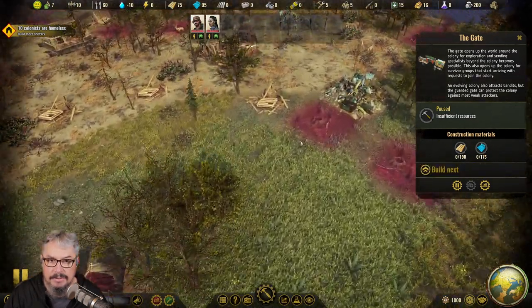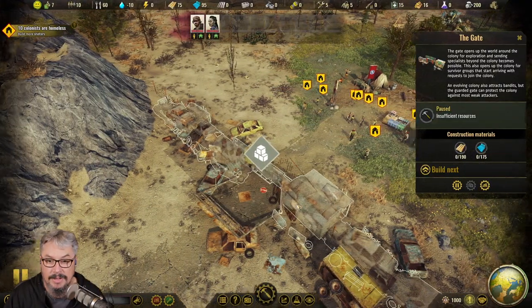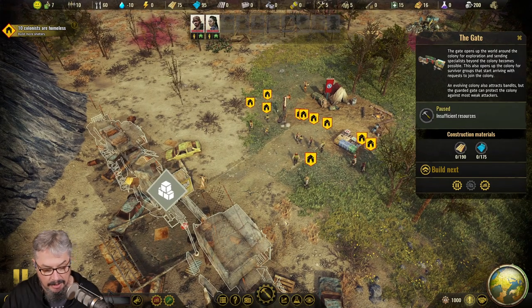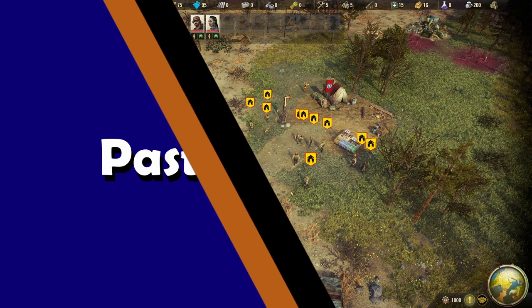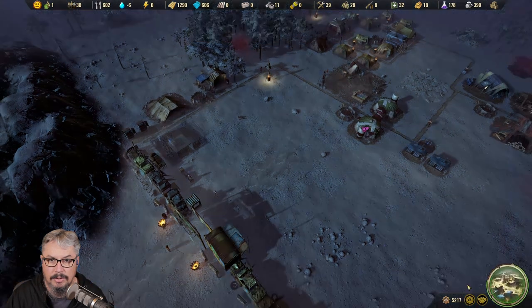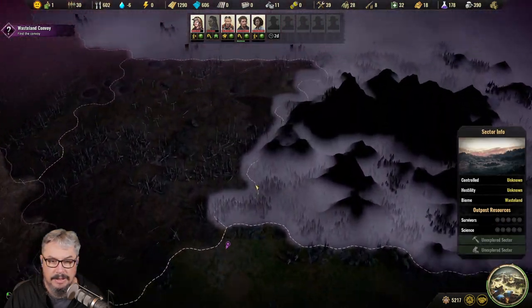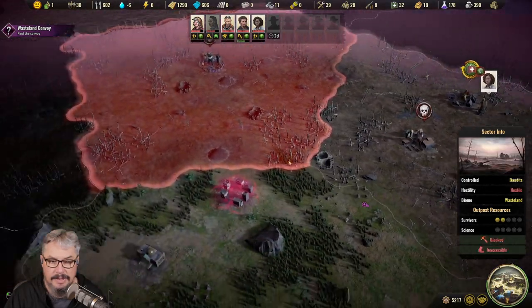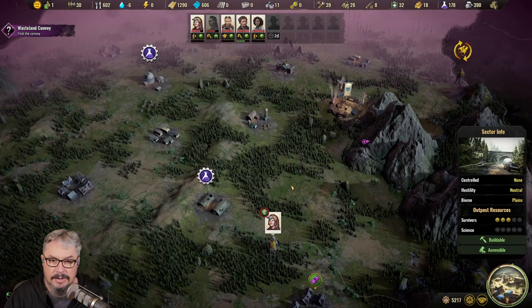That's obviously the challenge of the first part of the game — getting that gate open. So let's now switch over to a game where we have the gate on and the world map open. Now we are in a colony that has a gate, we can go to the world map, and we have some specialists out here. We've done a little bit of scouting and got a few various things opened.